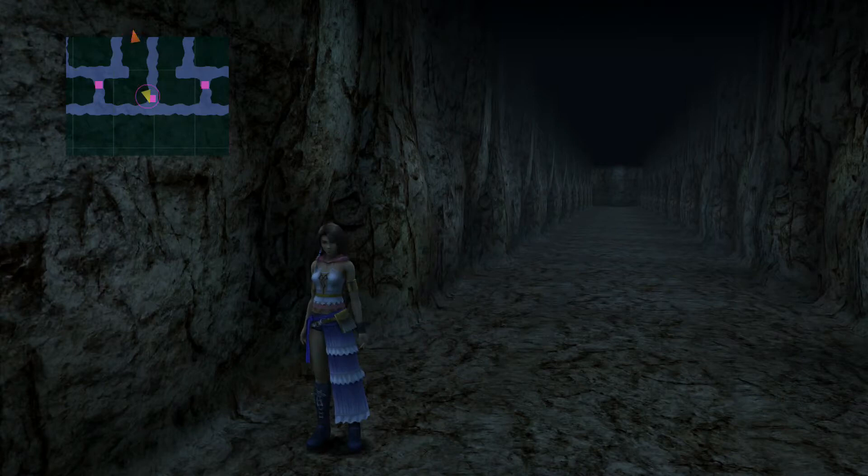Hello everybody, it's Vertical Sandwich. Welcome back to this weird dungeon in the Thunderplanes. So, door 2's — wall 2's first number was 65906.